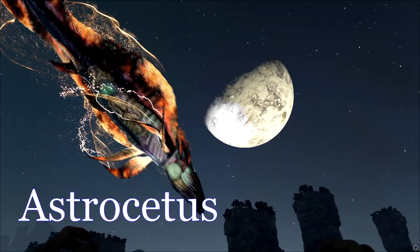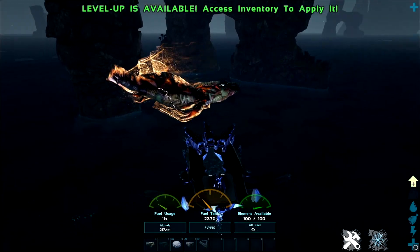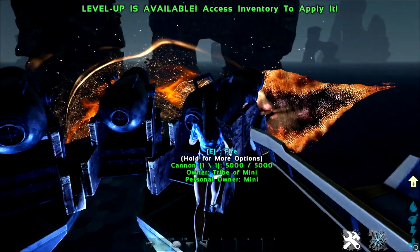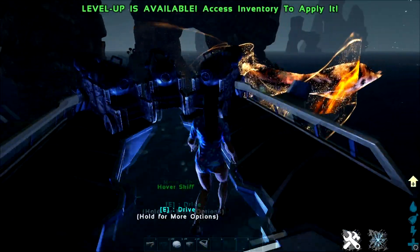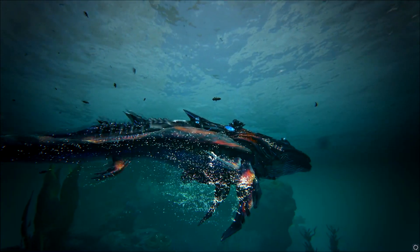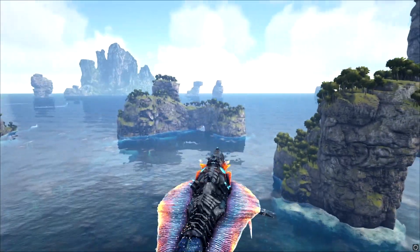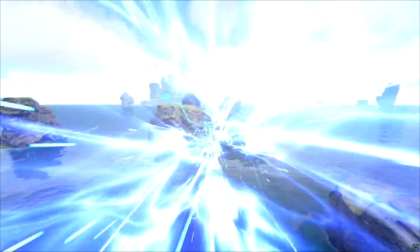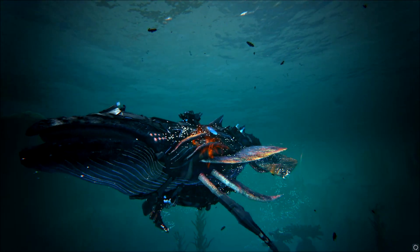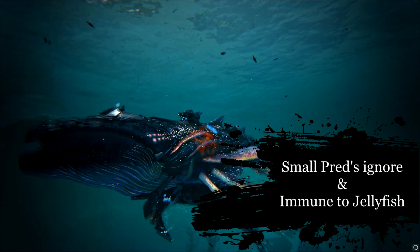The Astrocetus. This giant space sausage has had a few good changes done to it under Kraken's Better Dinos. While taming this monstrous whale, you will discover that you no longer lose huge amounts of taming effectiveness between feeding. The Astrocetus has also had its mobility boosted with increased speed in the air and underwater, as well as an increase to their teleportation range by 50%. Lastly, you'll find it's much easier to navigate ocean depths, as smaller predators will no longer target the sky whale, and the Astrocetus is immune to jellyfish stings.